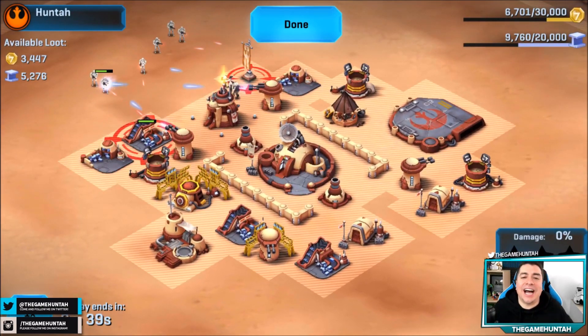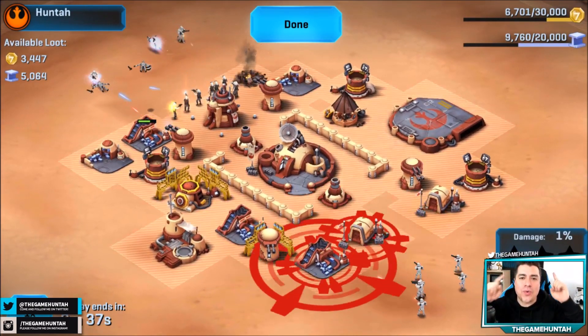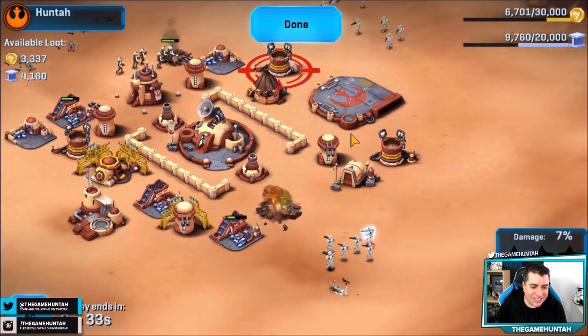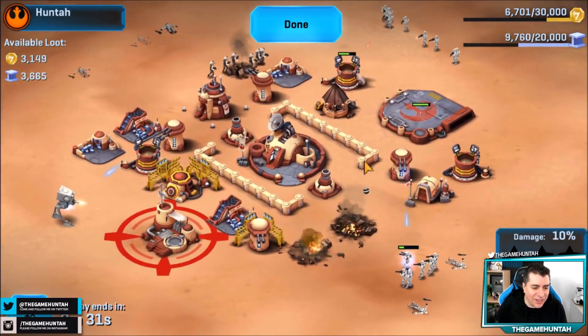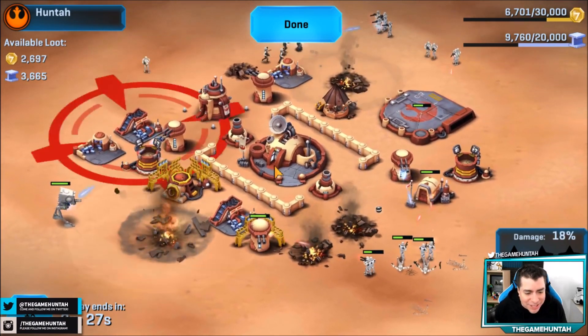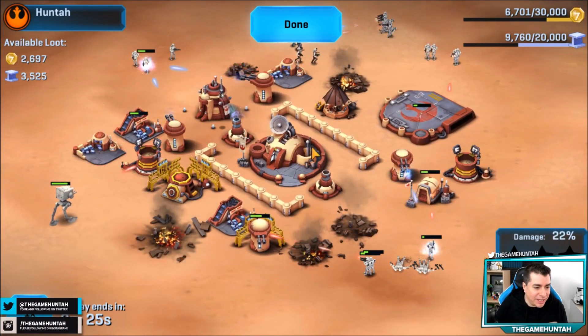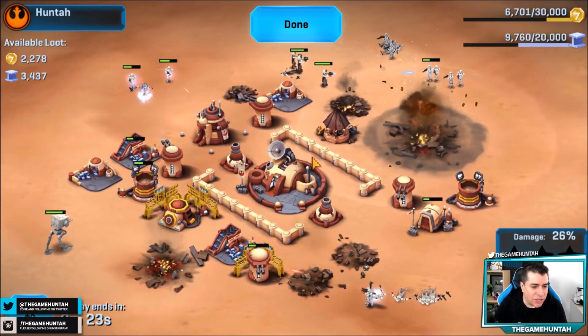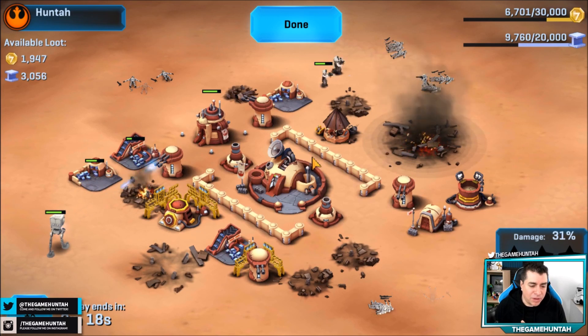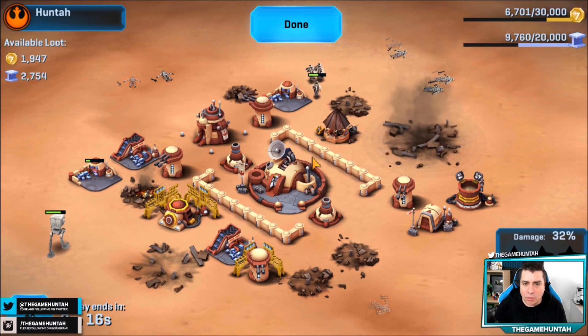Hey, what's up guys, this is the Game Hunter — another episode of Star Wars Commander Rebels. We're under attack! People are attacking us, this is really entertaining. It's not like with the big account with the Empire when nobody is even trying to attack me. So many things going on — I'm gonna show you this and then we're gonna analyze the layout of my base to see if it's actually working.